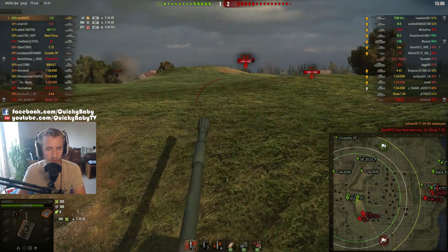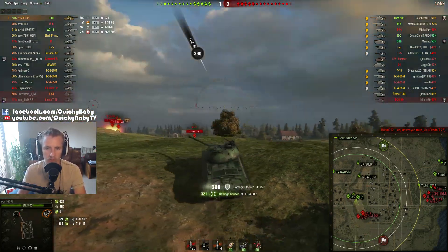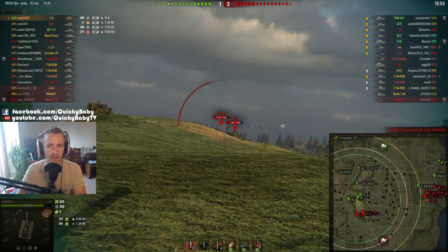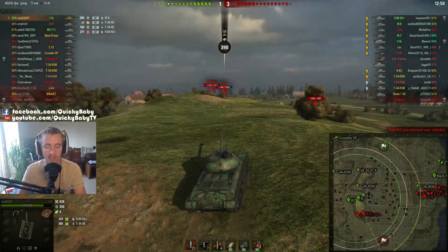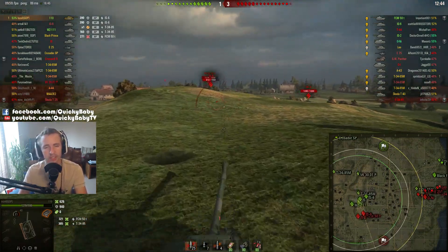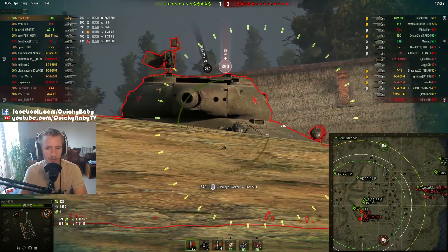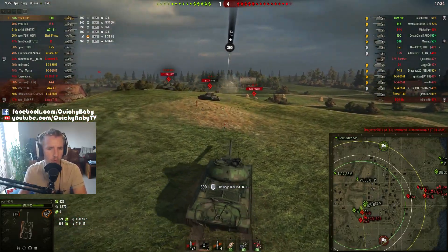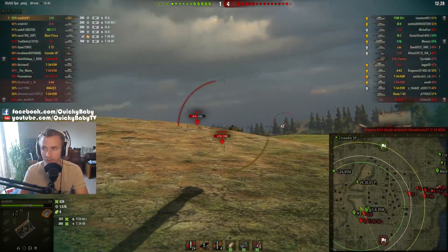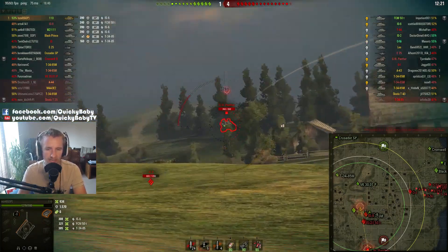That's nearly a 10% advantage the 110 has over its Soviet tier 8 heavy tank counterparts. Because the alpha damage is worse, your rate of fire is much better. With a lower calibre gun, your aim time is going to be better too — and that is definitely the case here. The IS-3's aim time is a rather tragic 3.4 seconds; this vehicle is a much more manageable 2.9 seconds. Accuracy is 0.38 compared to 0.4, so you can be far more consistent. This vehicle also has 6 degrees of gun depression compared to the IS-3's 5, so you can work ridge lines much better.